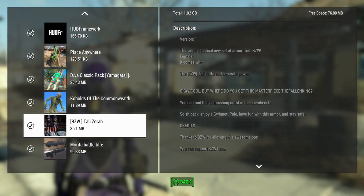Alright everybody, so we're looking at Taliazora. It's the title of the new set of armor from BZW. It's female, it comes with the outfit and some gloves.